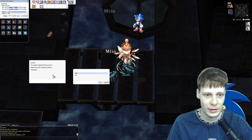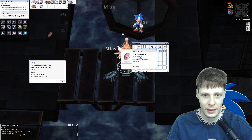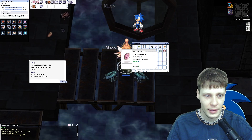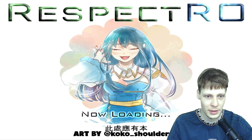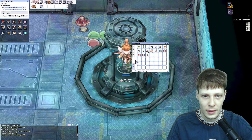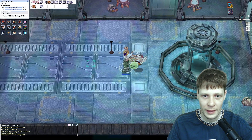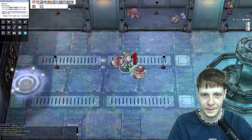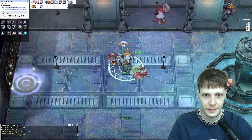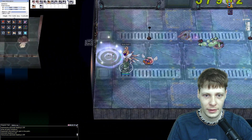You say yes, and then it says you need five Poring Coins to enter the room. Would you like to continue? I say yes - I have my five Poring Coins somewhere here. It says 'Moving your location, hope to see you next time' and I have entered the Sonic room.